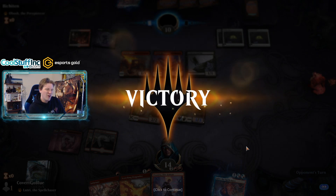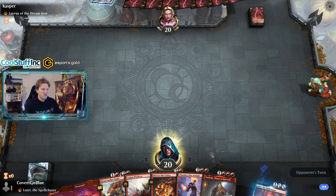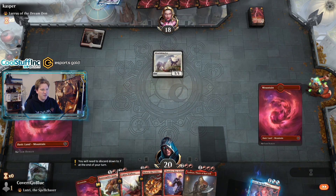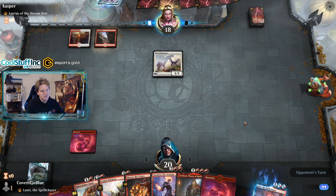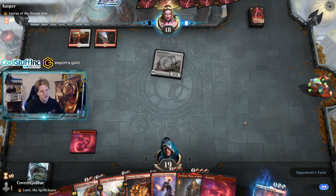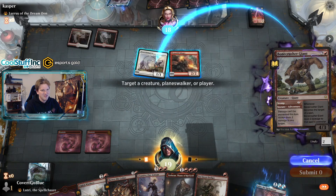That land we exiled on turn two with Robber of the Rich — apparently they needed it. On the draw again. The Bone Crusher Giant is pretty good so we'll hang on to it, and we're up two cards on the opponent, although they have a Lurus and a fox. If they double cycle here it's all over unless we topdeck Lava Coil or Scorching Dragon Fire. They go for a Stinger instead of double cycling — I am amazed, and I will take it. One less fox in the world.